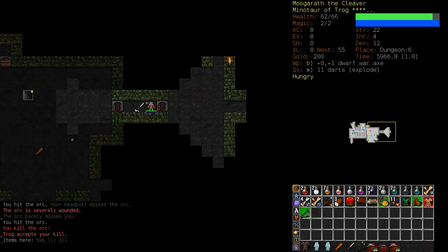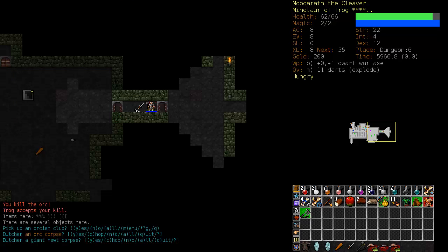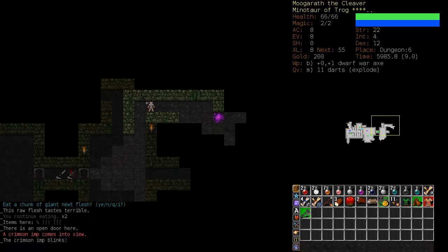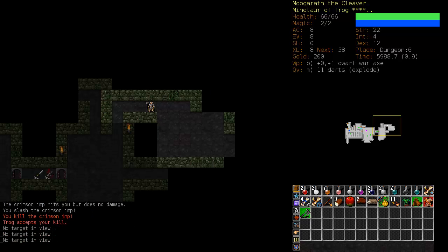You can see here that there are too many items to list, so it gives you a little squiggly bit. Press GG to see everything on the ground and pick up whatever you want. I'll cut up the newt corpse and eat it, and leave the orc corpses to sacrifice. We saw a little puff of translocational energy - the crimson imp blinks. He left a little trail of where he was. All is clear, so I'm just going to hold down Tab and kill him right away.